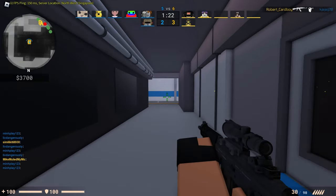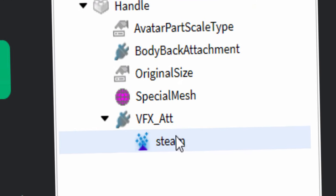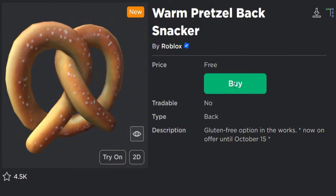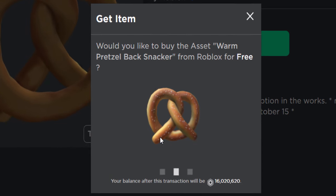I did also notice this has one of the classic effects, one of the particle emitters. It says it's Steam, and that's a pretty generic one, but let's just go and buy it, let's just go and take it. We can try it in a game anyway. So there you go — the Warm Pretzel Back Snacker.